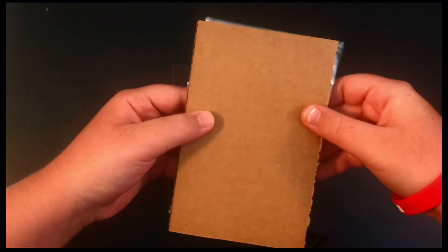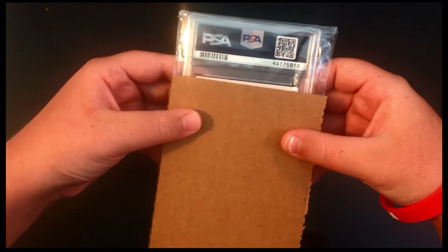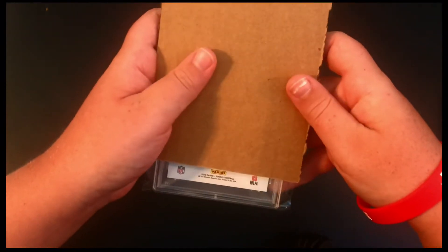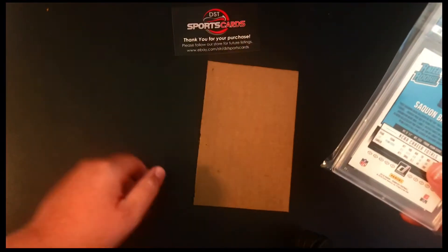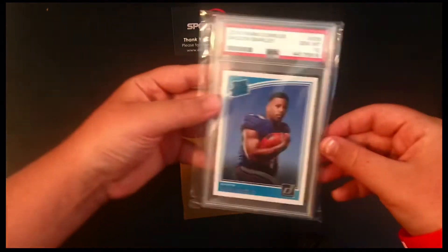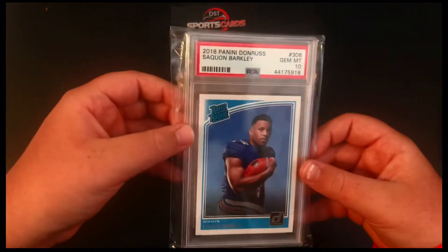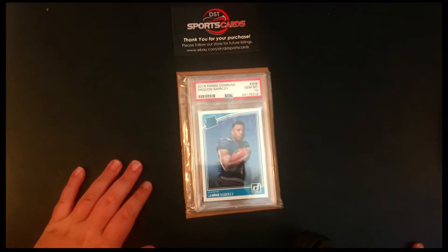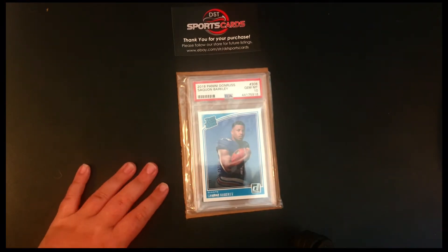So here's a PSA card — oh my gosh, this card is so cool. Rated Rookie number 306 — you might know that number. It's a Saquon Barkley Rated Rookie, Gem Mint 10. Holy cow guys, that is a crazy card.